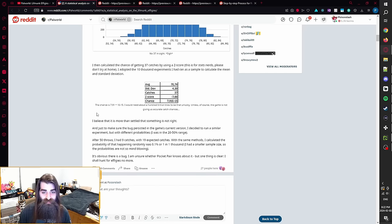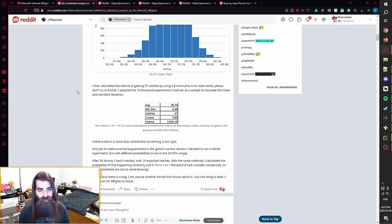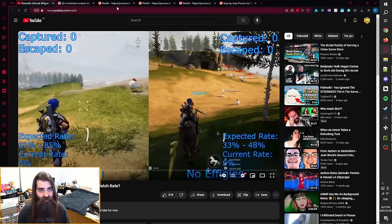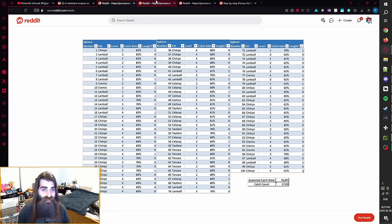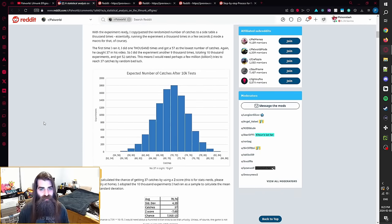This is good evidence that the capture rates shown on screen in the game actually aren't accurate to what is occurring. Keep in mind, so far there has been no official statement from PocketPair about this being a bug, or whether they even know it exists. But judging by the number-crunching done by statushrubarb6465 and the video from Chaloner, it seems like there's actually a problem here and the Lifmunk Effigies are bugged.